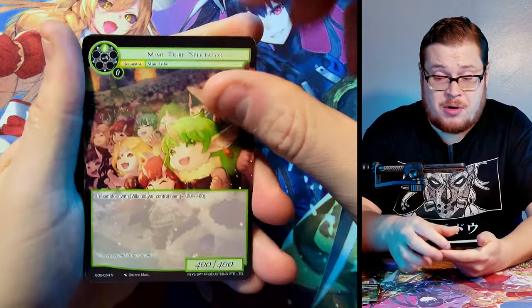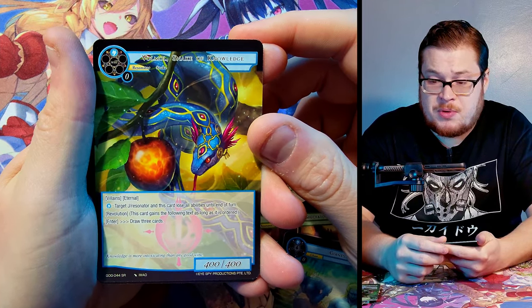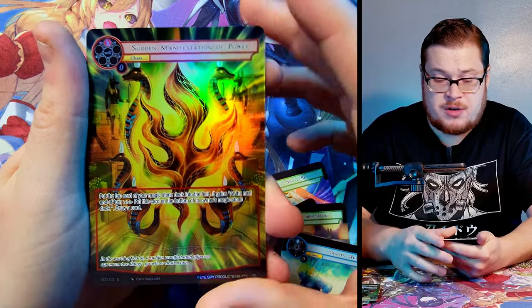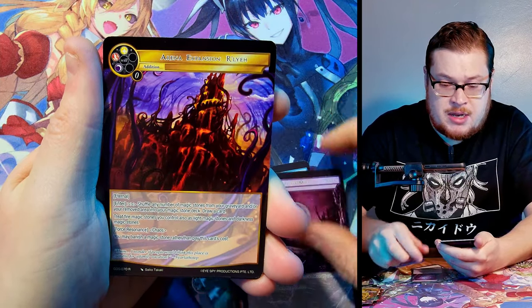Next pack: War It Shall Be, Keep the Faith again, Moon Rabbit, Giants, and the Snake of Knowledge as our super rare. Then Sudden Manifestation of Power as our normal full art.